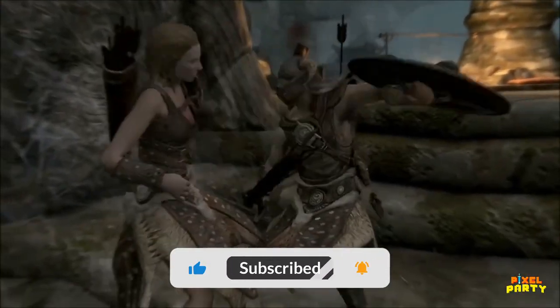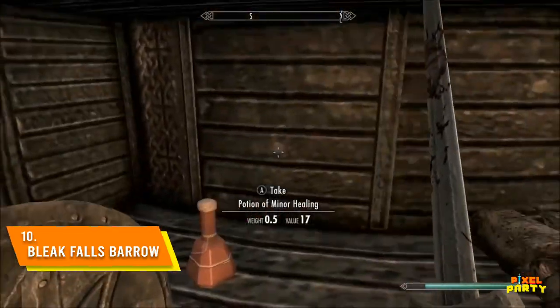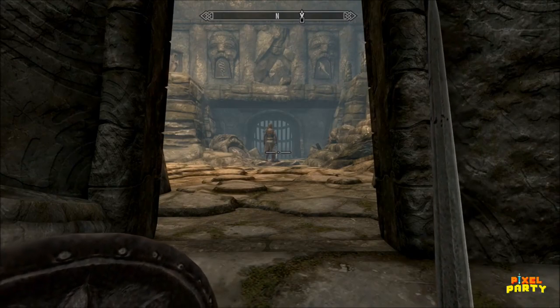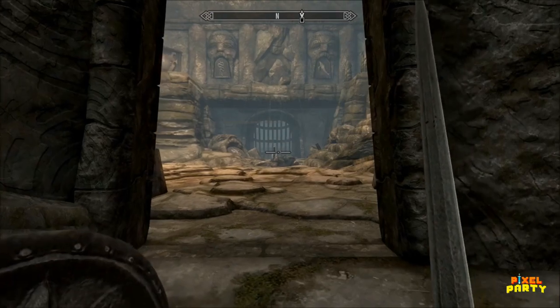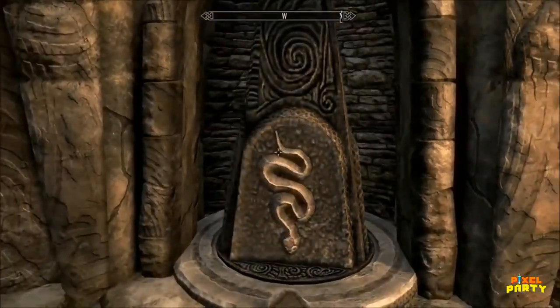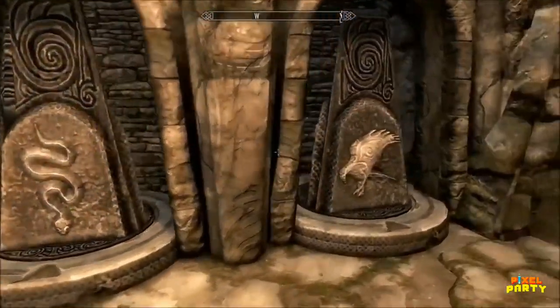The first major adventure for many in Skyrim begins at Bleak Falls Barrow, a Nordic tomb that towers above the town of Riverwood. In the main quest line, you are tasked by Farengar Secret-Fire to retrieve a valuable artifact called the Dragonstone from within its depths. As one of the earliest dungeons you're likely to explore, Bleak Falls Barrow serves as an introduction to many elements you'll encounter throughout your journey.